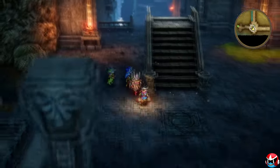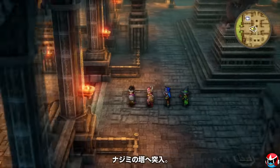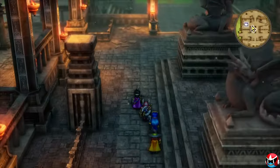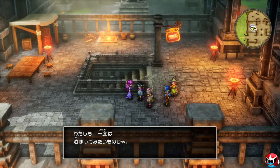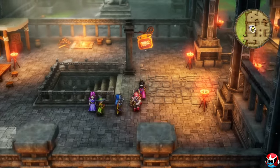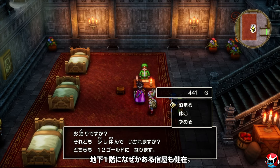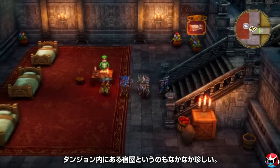You're able to toggle the difficulty settings at any time, and you receive less EXP and gold on Draconian Quest, the harder difficulty. The easy mode — Drackey Quest — is designed for newcomers who may not have ever played a JRPG before, so they can fully experience and enjoy all the game has to offer without any trouble. It makes the game super accessible for young kids, newcomers, or people who just don't have a lot of time.